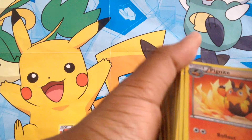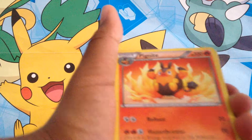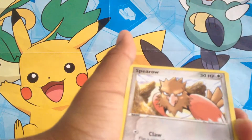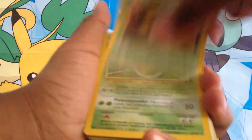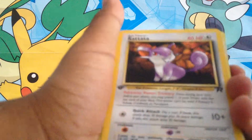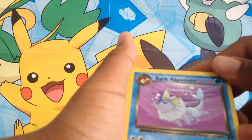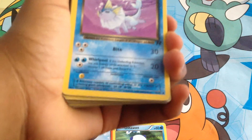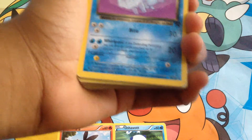We got a Panpour, a Burmy Sandcloak, a Combee with Honey, Pidove, Caterpie, Kakuna, Oddish, Oddish, Exeggcute. Ooh, a Tepig — it's in its base form. We got Rollout which is 20 damage, and Flamethrower 70 damage and discard the energy attached to that Pokemon. Not bad. We got a Pansage, a Surskit, Stunky, Spearow, Bellsprout. Whimsicott from Delta Species. Wobbuffet. Dark Vaporeon — what?! He gave me a Dark Pokemon! A Pokemon capable of controlling water, capable of creating giant water pools. Not bad.